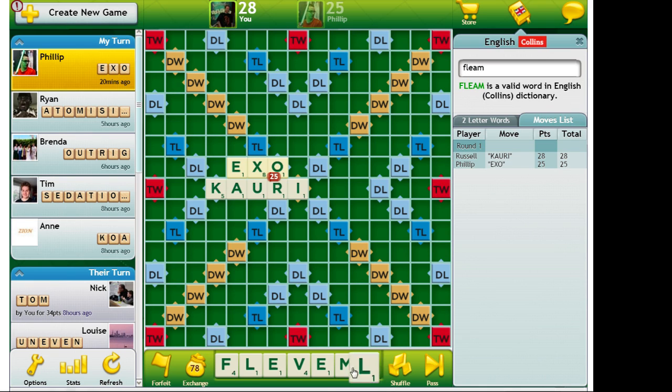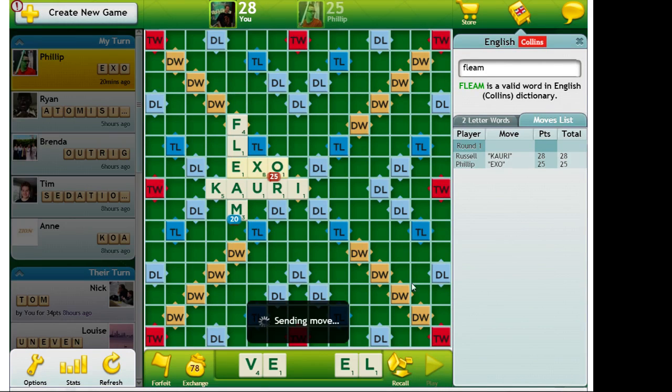If I could somehow leave ME on my rack, that would be good again. FE on my rack is also good. But at the moment there's not that much I can score with. CAVELL here with FEM leave is okay at 24. FLEAM scores 20, but it's a much better leave for next turn. That F and that M don't actually work on the board with the letters I have at the moment, so I'm just going to go ahead and play FLEAM.